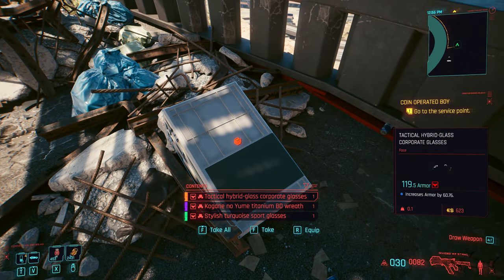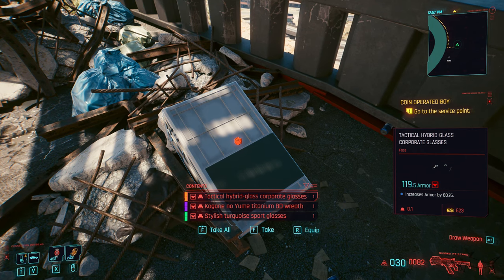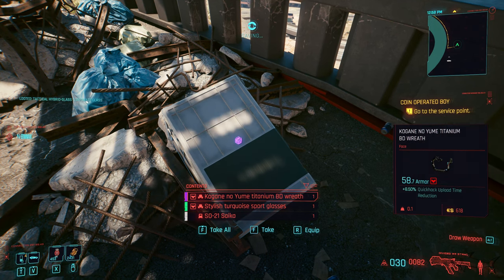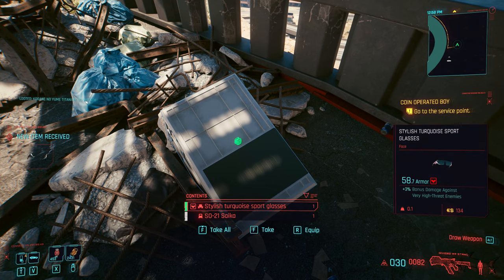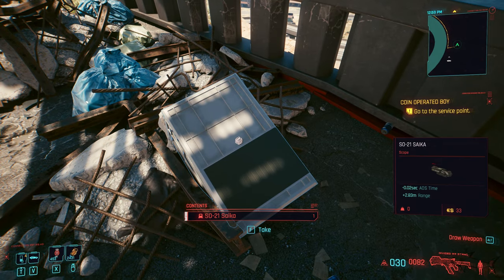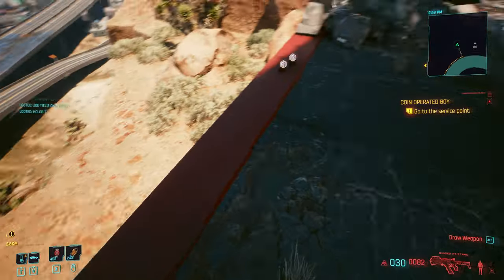As you can see, the one in orange is the Tactical Hybrid Glasses — Corporate Glasses — and it will increase your armor by a lot, by 60 points. Let's get that. We're also gonna get some other nice items — the stylish glasses and also a scope. Search around this area because you're gonna find a lot more items.